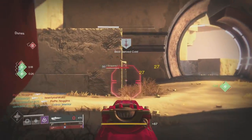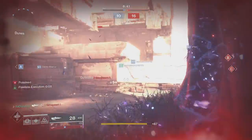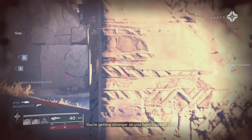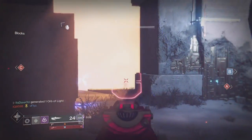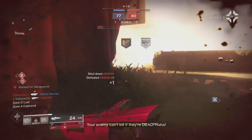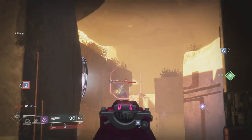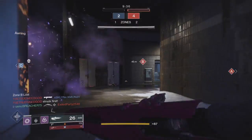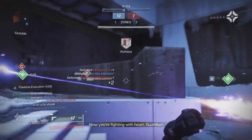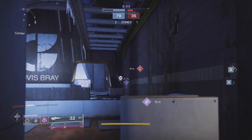In PvP, even in the Crucible, this thing is crazy good. I was using the Slideshot/Zen Moment roll but then got a Feeding Frenzy/Kill Clip roll soon after. Since it's aggressive frame, it's probably one of the most used pulses right next to Bygones because of its consistency at range — pretty forgiving. Both of my rolls are really good in PvP. The time-to-kill is pretty quick, and it has one of the longest range stats of any aggressive frame pulse. A PvP god roll would have short-to-medium zoom sights, Accurized Rounds, Tactical Mag, Steady Rounds or Flared Magwell, Feeding Frenzy/Zen Moment/Quickdraw in trait one, and Kill Clip, Rampage, or Slideshot in trait two.